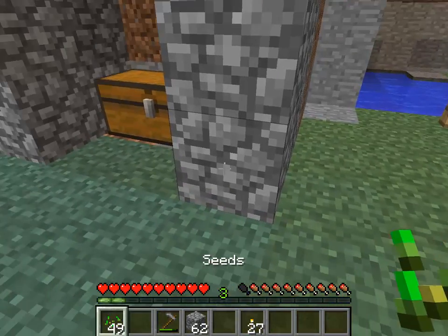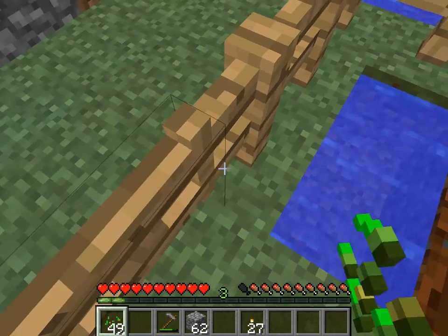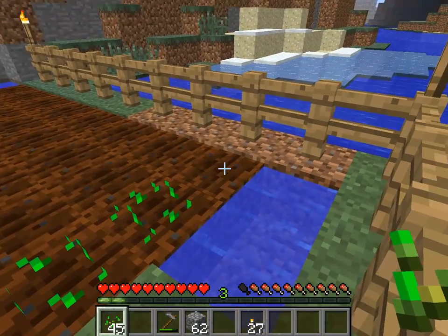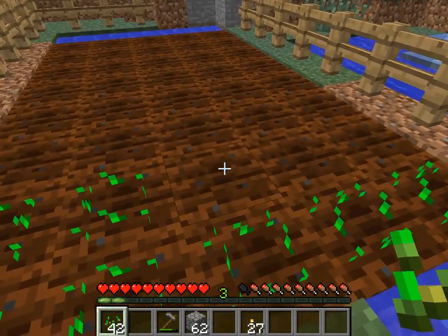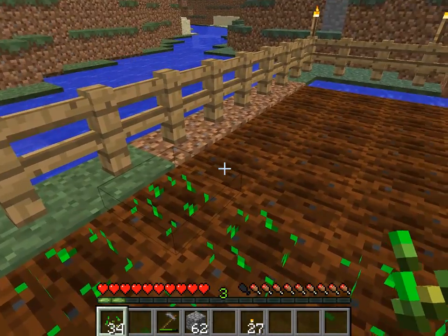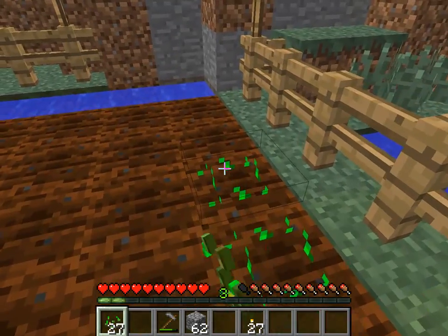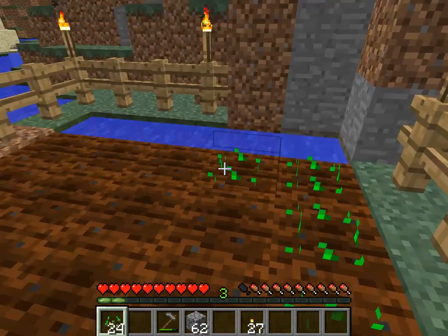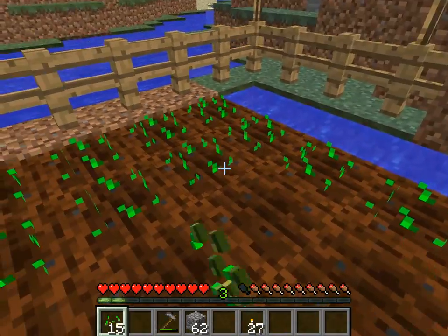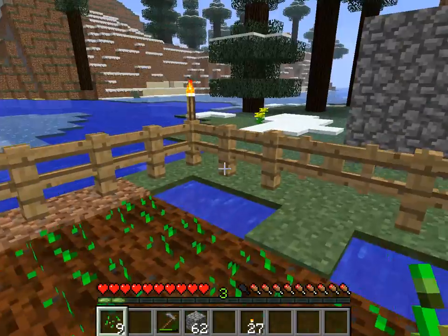Let's get down to planting the seeds. You want to go up to the soil that you've now made fertile and right-click it, just like you would if you were trying to hoe it — and boom, you just start planting right away. That's pretty much how you farm. From here on out it's a waiting game; it might take a while depending on how much light you have. Your farm is done.